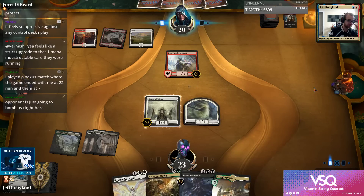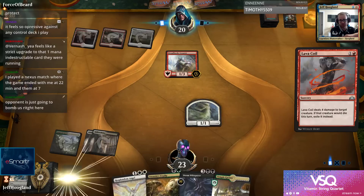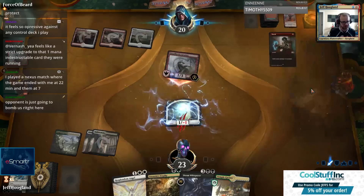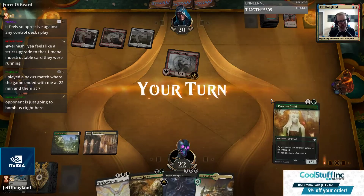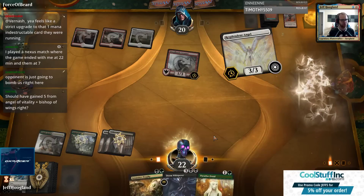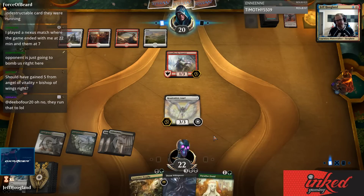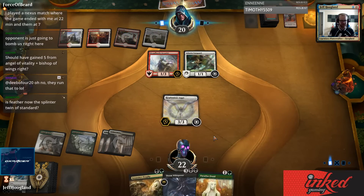This is the kind of tough part about playing a deck like this - we have these individually weak cards, and then our opponent plays some interactive elements. Once they pick apart our individually weak cards, we're kind of left sitting there with... well, we did gain five - we went from 18 to 23.